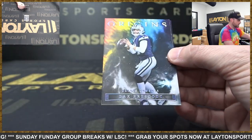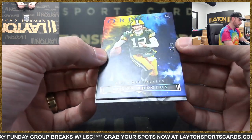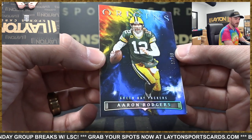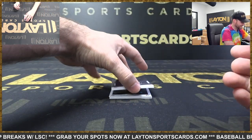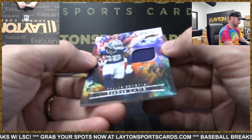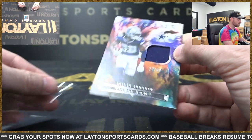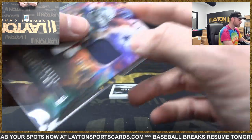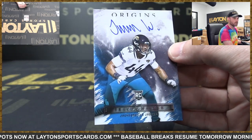Josh Jacobs rookie — Aiden Hutchinson variation, Lions. Got Dak, 42 out of 75, Cowboys. Rogers, 2 of 99. Pumpkin spice Doritos. Cowboys jersey card — CD Lamb, 27 out of 99. Eggnog is pretty much good too. Jaguars number one overall rookie auto — Travon Walker.